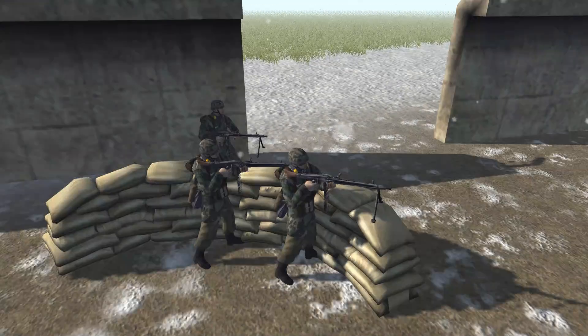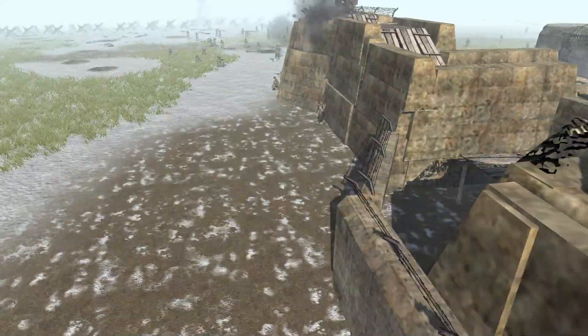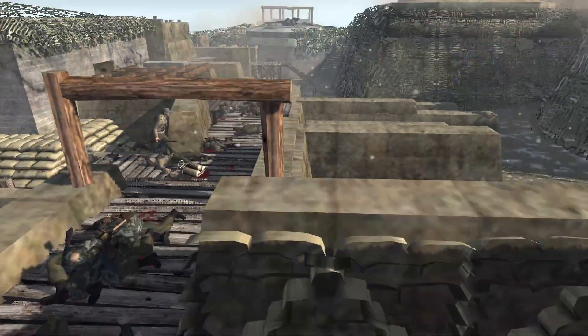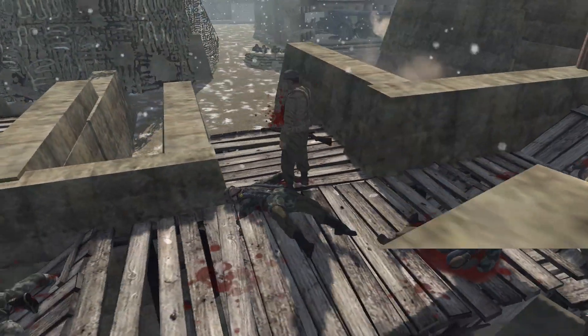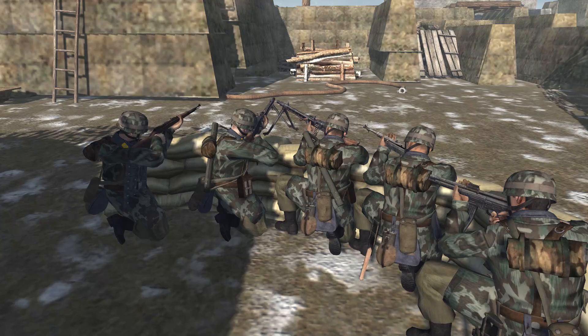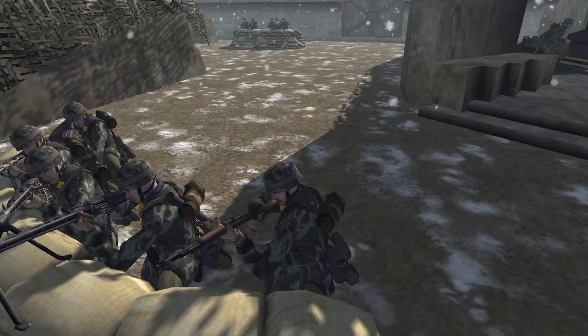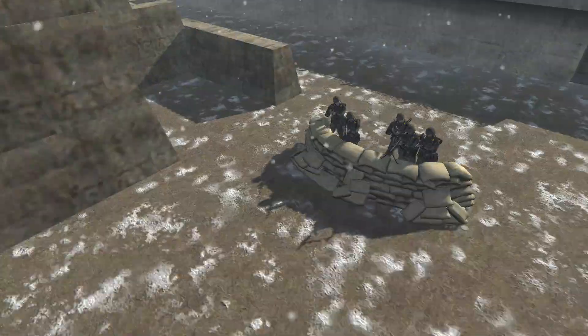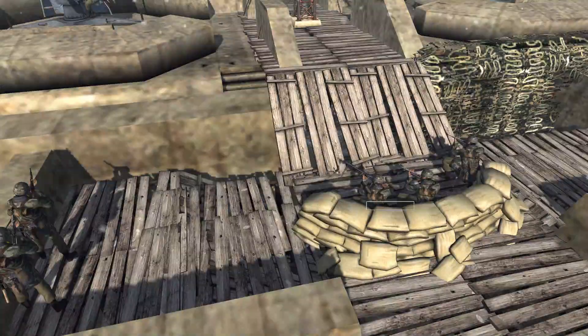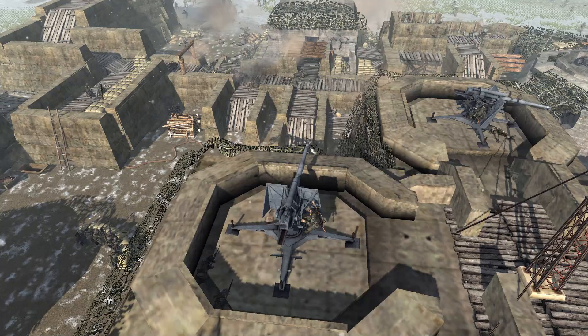They've also got an entrance over here with three MG-42 troopers, but that doesn't seem to be attacked quite yet. Additionally, this staircase up here leads into the building. These guys are getting crushed by MG-42 and MP-40, as well as one Kar-98k trooper right there. Not too bad. There are also more troopers back there and up here — this fortress is far from over yet.